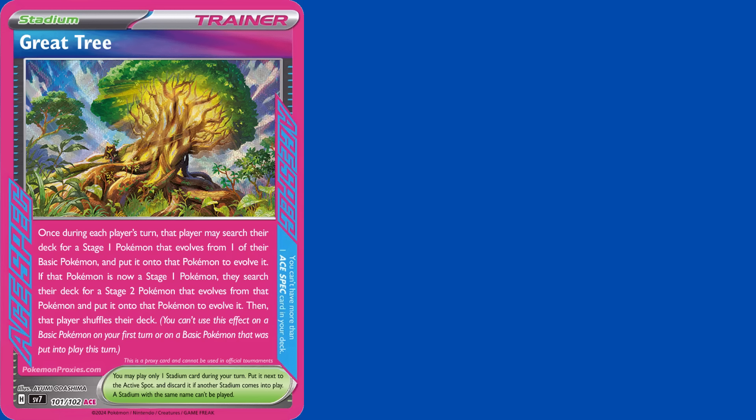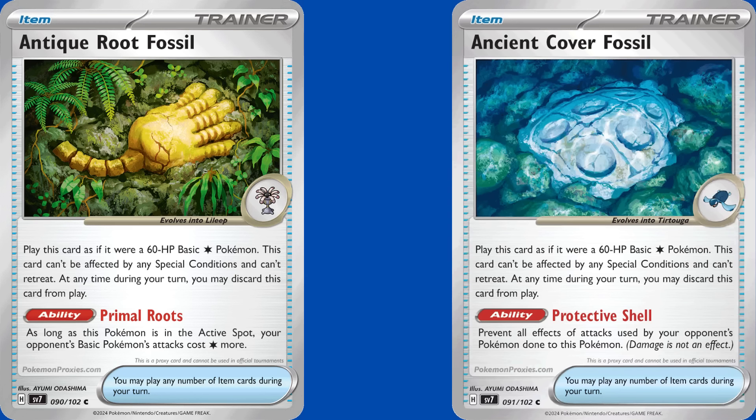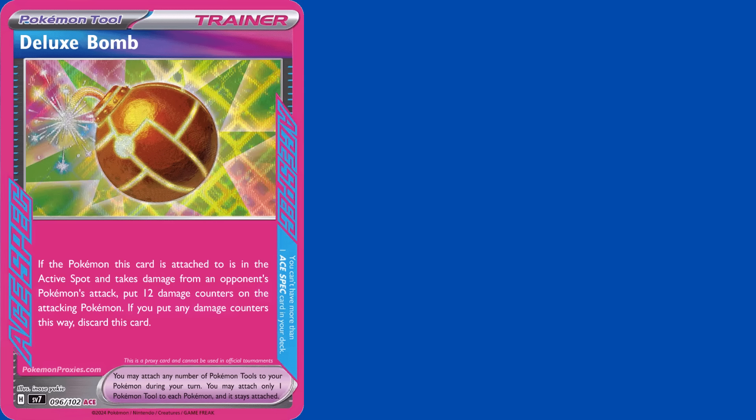There's also Greattree — an ACE SPEC at 600 credits, it's worth owning. Greattree allows you to take a basic Pokemon and directly evolve it into a Stage 2 Pokemon. You will have to wait a turn before you can evolve that basic, but being able to get a Stage 2 into play without needing Rare Candy cannot be overlooked. The trainers you can skip in Stellar Crown are both of the fossils. Yes, there is a rogue deck with Cradily and Dangerous Laser, but unless you're scraping the bottom of the barrel for deck ideas, they aren't worth it. Same with Deluxe Bomb — putting 12 damage counters on anyone that damages the Pokemon it's attached to is not a bad effect, but there are at least 6 or 7 ACE SPECs you should use before thinking about Deluxe Bomb, including Sparkling Crystal and Greattree.